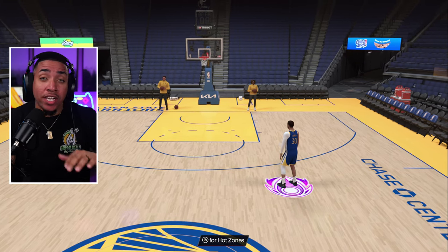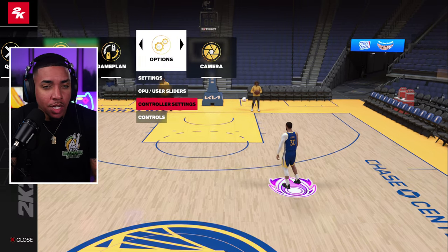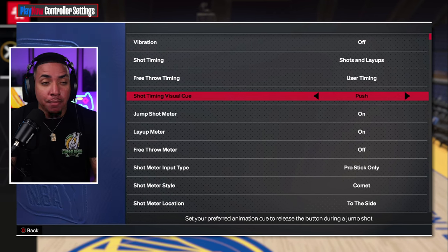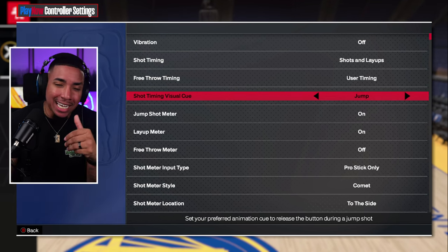2K completely changed the way shooting works in 2K24. They got rid of shot timing and added something called visual cue. Let's take a look at that right here. Under shot timing visual cue, you now have four options: push, release, jump, and set point.